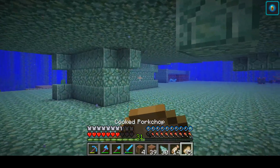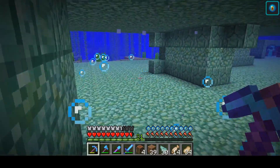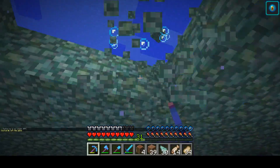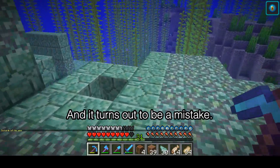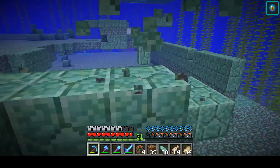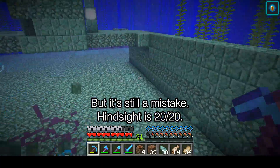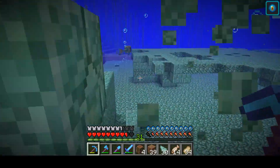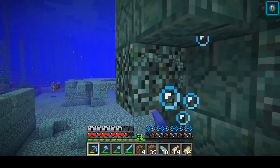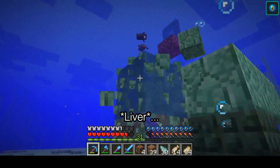We should start covering the platform with the soul sand stuff. It pushes the guardians upwards, so we reduce the open space where they can spawn. It could be a crazy idea — like filling your squid farm with ice and then realizing you don't have to do that. Just do it in the spaces where we don't have to work anymore.